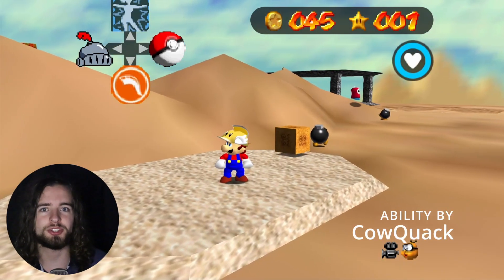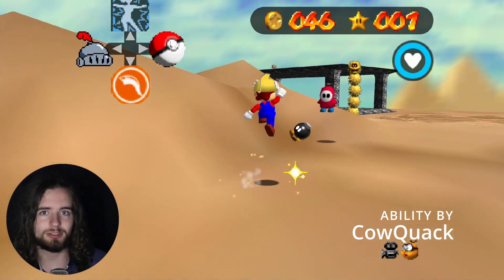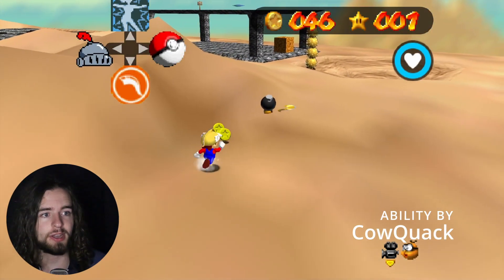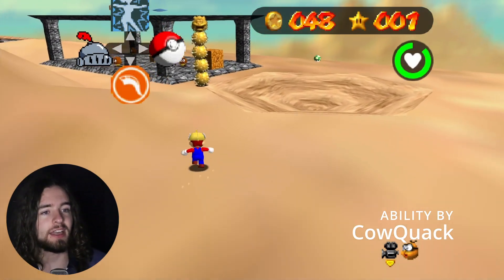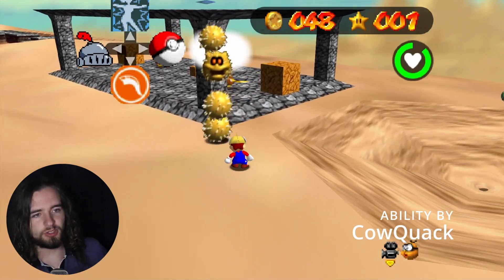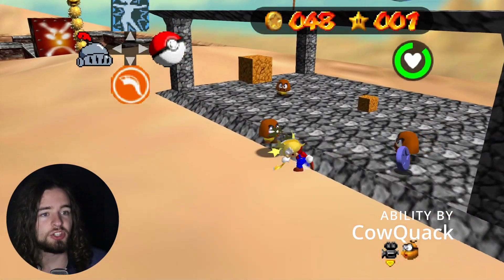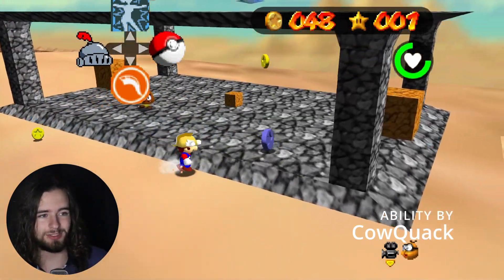The third ability I'll be showing off today is the Cutter from Kirby Superstar Ultra. This ability is programmed and modeled by CowQuack. This ability allows Mario to throw cutter blades at enemies and objects. You can also do a cutter dash when moving at full speed, in which you can combo kill enemies. The shimmer of the spinning blade is blazing to the eye.